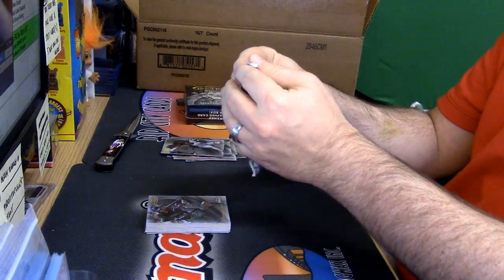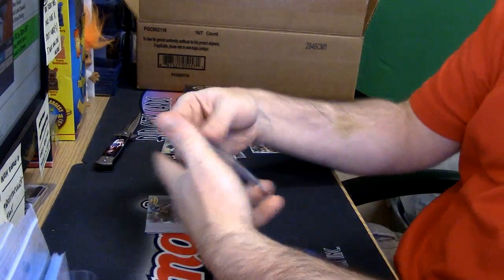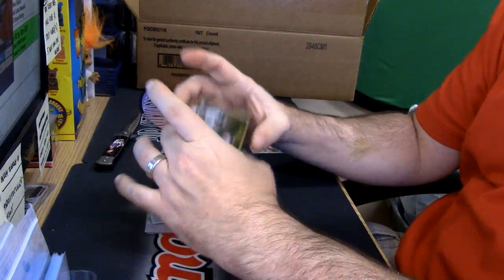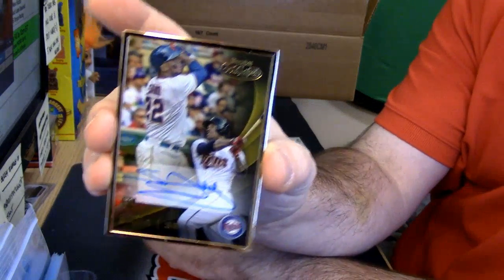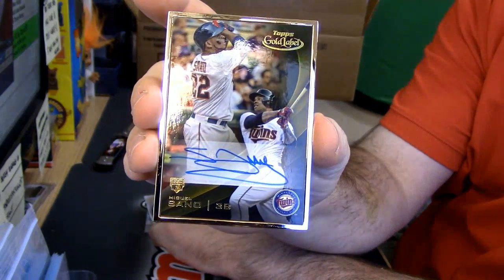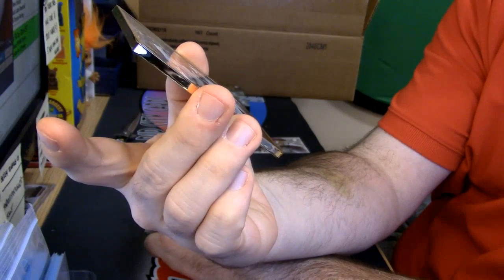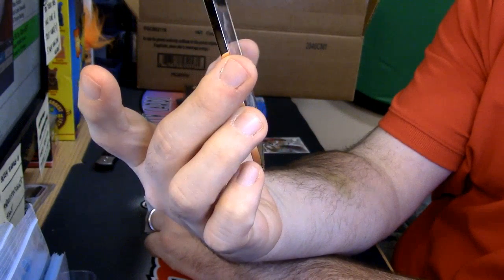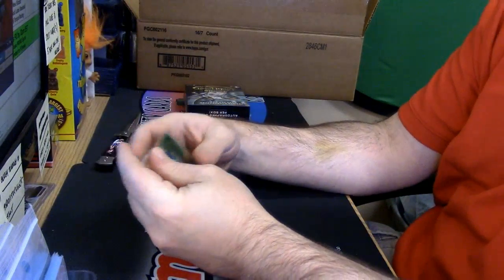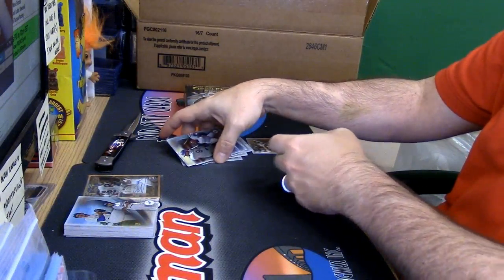Ten spots, random fillers. Top spot gets those and a framed autograph of Miguel Sano for the Twins. It's like 180 points — thick action. Nine spots get Triple Threads. Three box random teams.